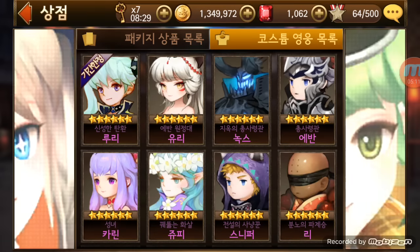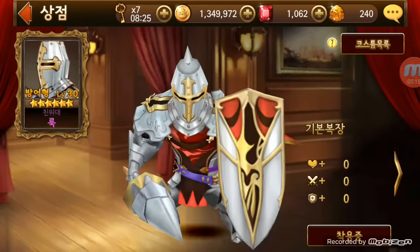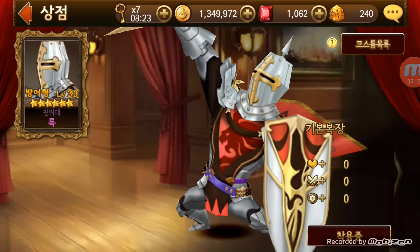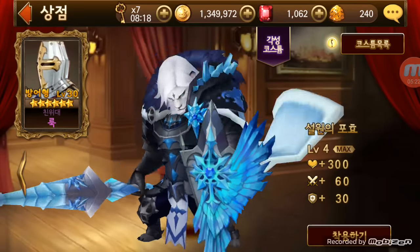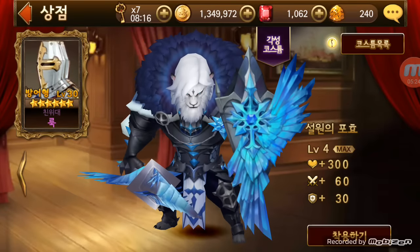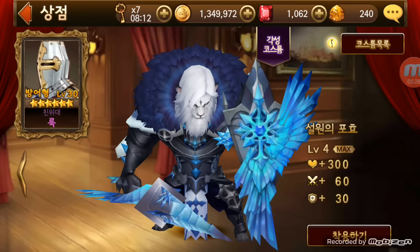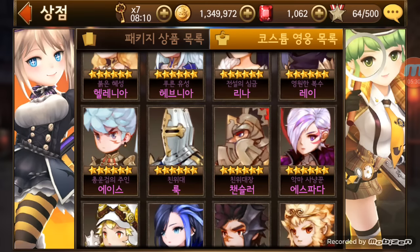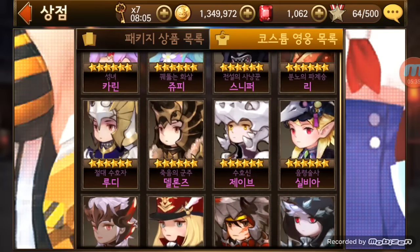So far, the only Awakened costumes that have been released are for Nox, Rook, and Chancellor — those three. As far as I know, there's nothing yet that goes from level three to level four, but that's how you upgrade the different costumes to get maximum benefits.